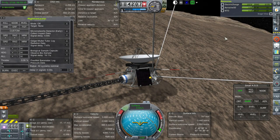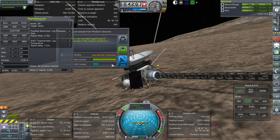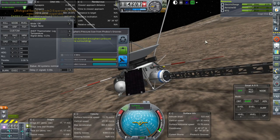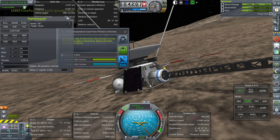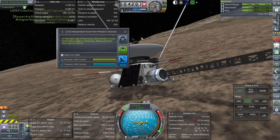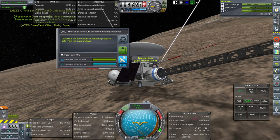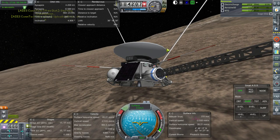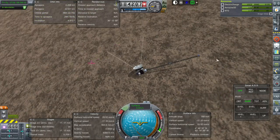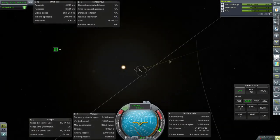Our backup mission — we'll keep it around for some other purpose. Biological sample — only 15 science points, and you have to bring it back and everything. It takes a while to transmit too. Temperature scan, atmospheric pressure scan. I'm just going to leave it be — it's not got that much delta-V left, don't want to mess with it. We now have a satellite in orbit around Phobos.